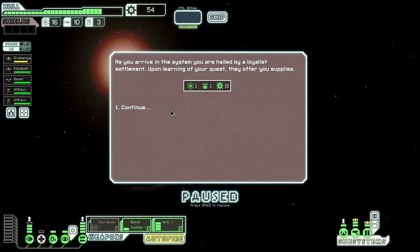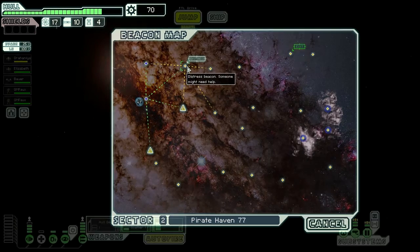Let's go to Keir. As you arrive in the system, you are hailed by a loyalist settlement. Upon the ending of your quest, they offer you supplies. Let's go to the distress beacon.